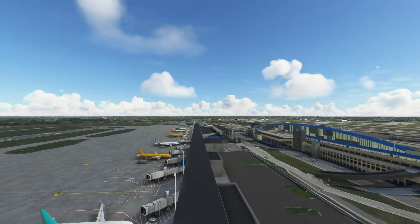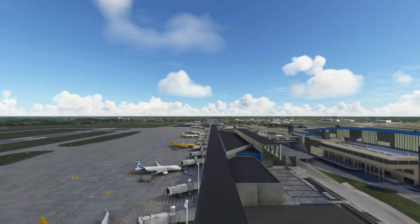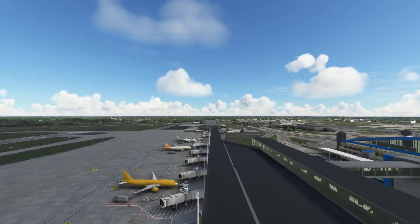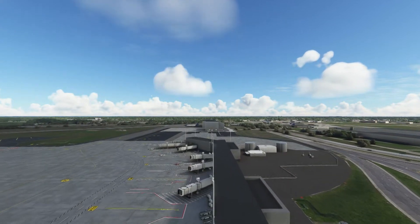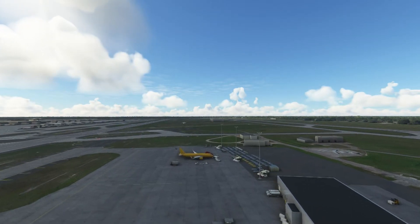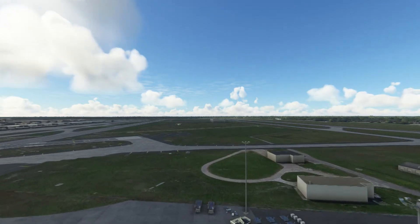Second, if you fly online — on VATSIM, PilotEdge, or whatever you prefer — the online ATC won't know there's an aircraft parked at that gate. So if you fly in, they'll assign you that gate and you'll end up overlapping the static aircraft.